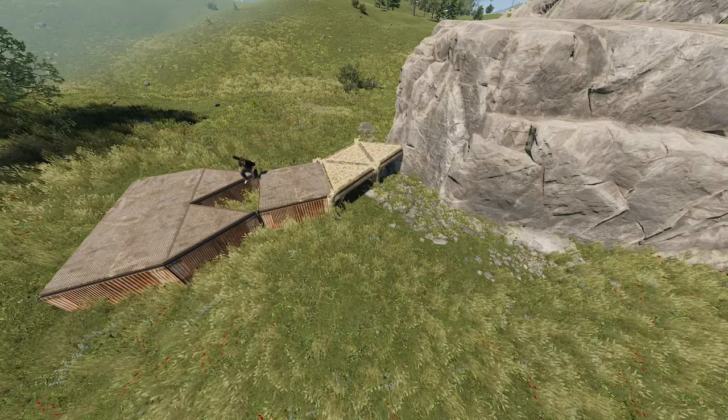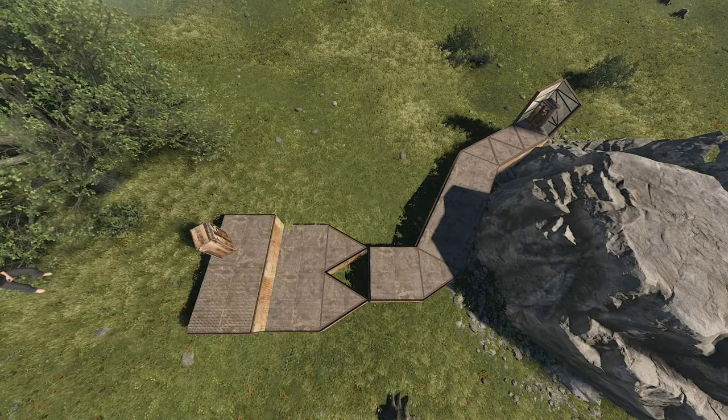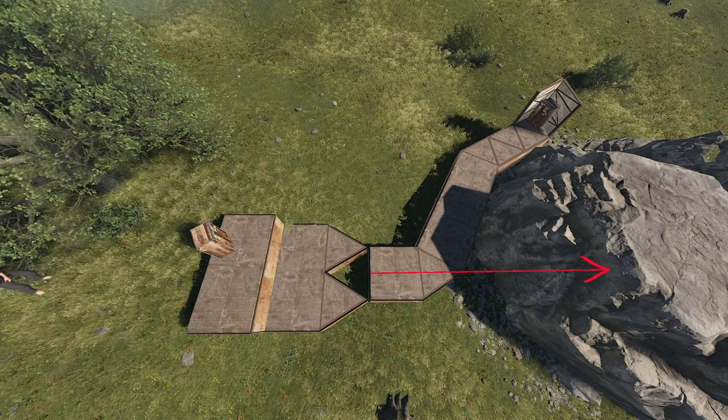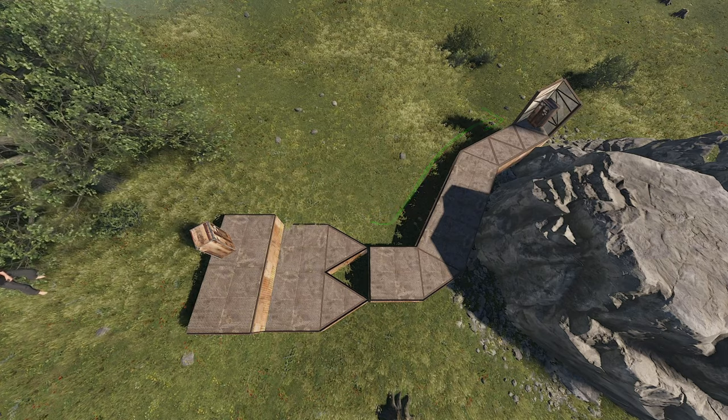You'll still need to go out a bit from your base to build the external TC itself, but this is much less of an issue, as the line doesn't have to go straight out and you can snake around obstacles. I think that in 95% of the cases this will solve any practical issue.